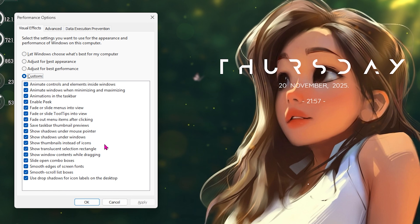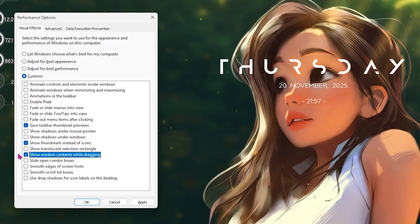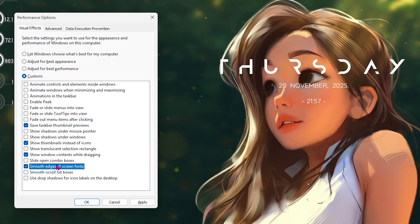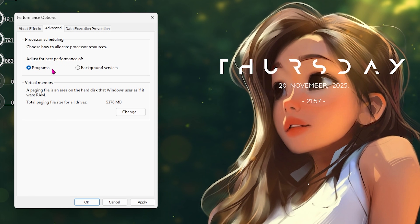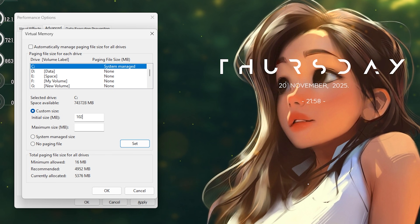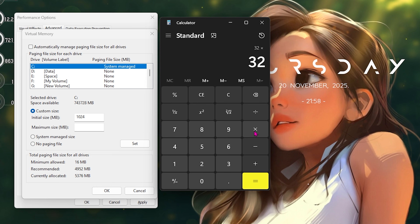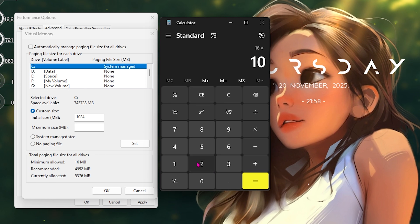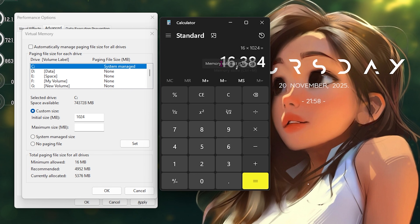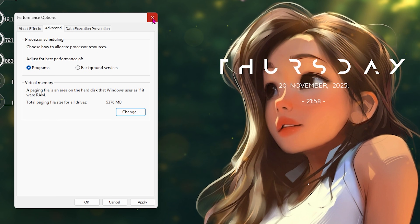Next step is de-animating Windows. Search for 'Adjust the Appearance and Performance of Windows,' click Adjust for Best Performance, then re-enable: Save Tasks for Thumbnails and Previews, Show Shadows Under System Icons, Show Window Content While Dragging, and Smooth Edges of Screen Fonts. Keep everything else disabled. Then go to the Advanced tab, click Change under Virtual Memory, deselect Automatically Manage, click Custom Size, set Initial Size to 1024 MB. For Maximum Size, divide your RAM by 2 and multiply by 1024 — for 32 GB that's 16,384 MB. Click Set and close.